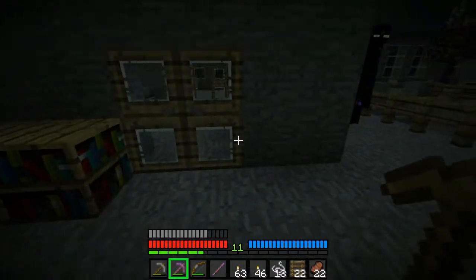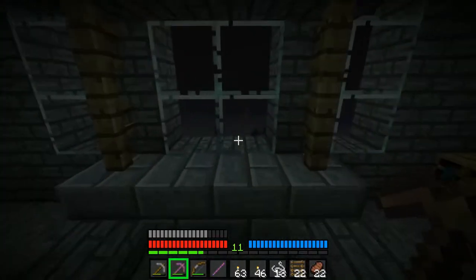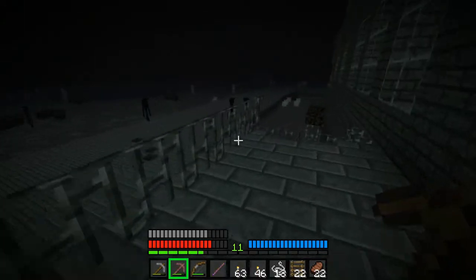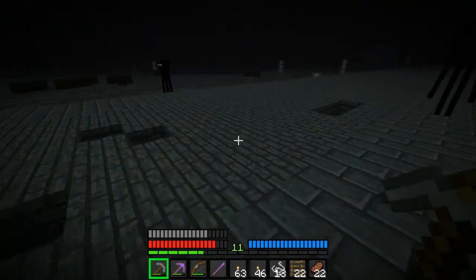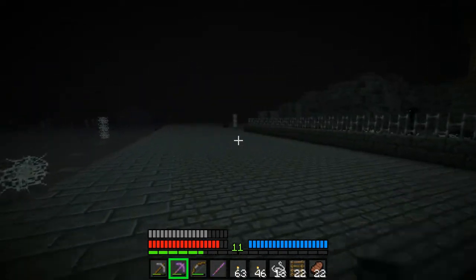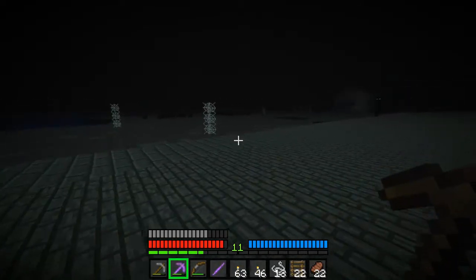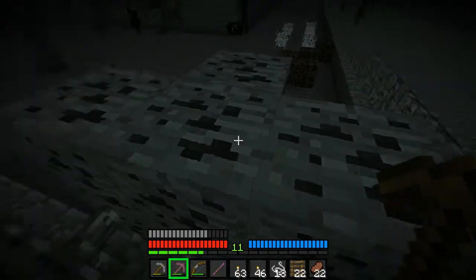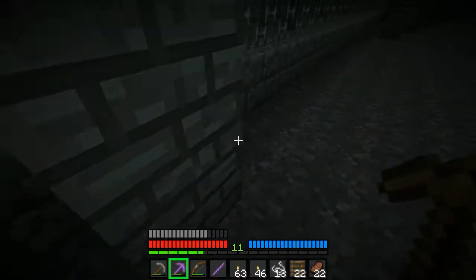I think all that was in here was just the dark gray wool. This also means that I'm missing a lot out on the regular map. I'm guessing there has to be a nether portal somewhere. Coal and wool are the same thing, right?